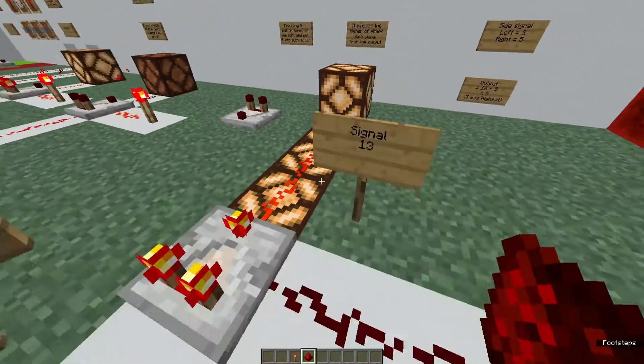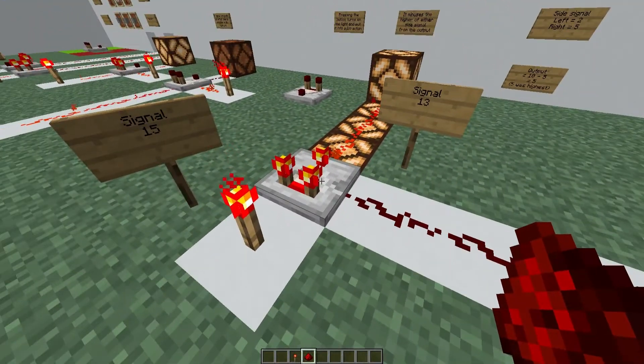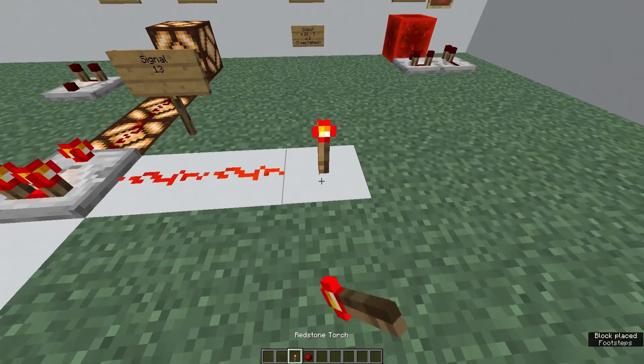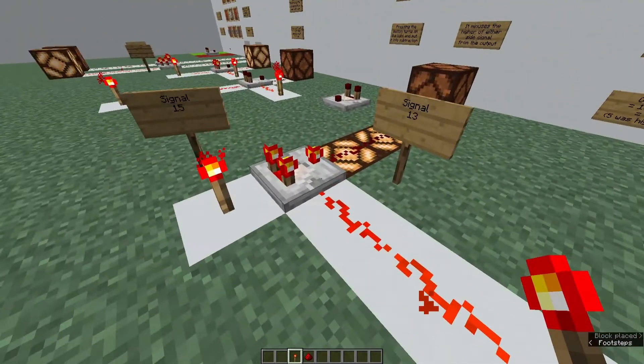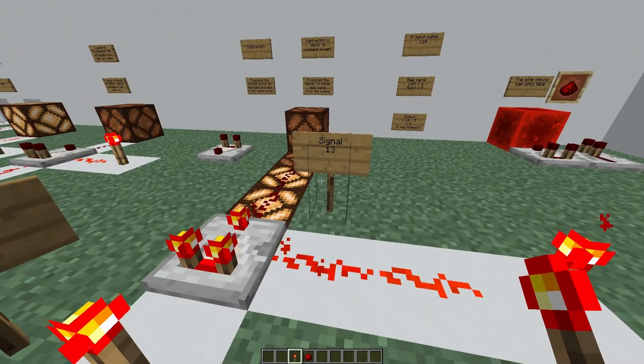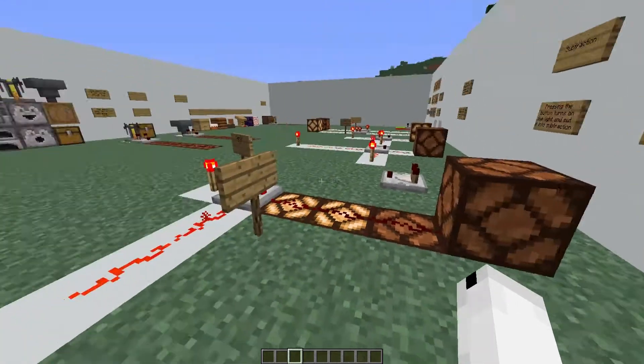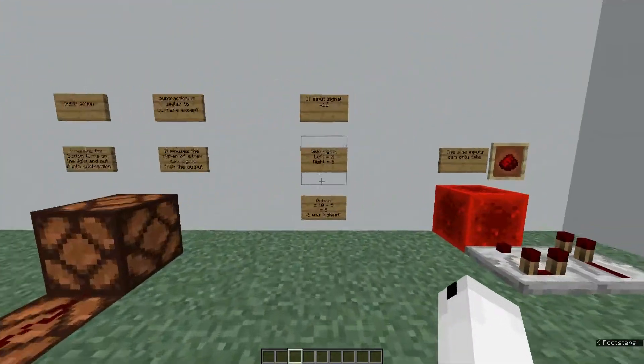So if we head back here, we have a signal of 15 going into the back of the Comparator. And if I place a redstone torch here, we have a signal of 13 going into the side. So that means it's going to do 15 minus 13, which will give us a signal of 2. So if the input signal is 10 — that's the signal going into the back of the Comparator — and the two side signals are 2 and 5, it'll choose the highest one, which is 5, and then do 10 minus 5, giving us an output of 5.